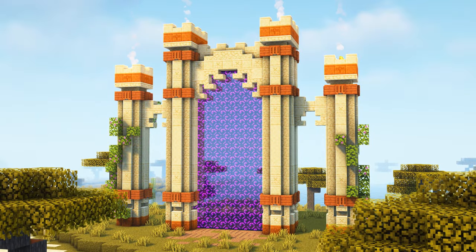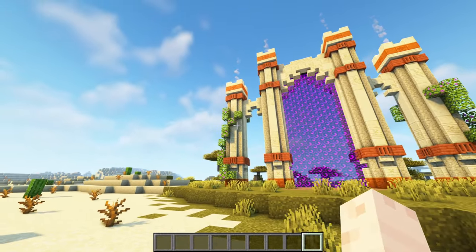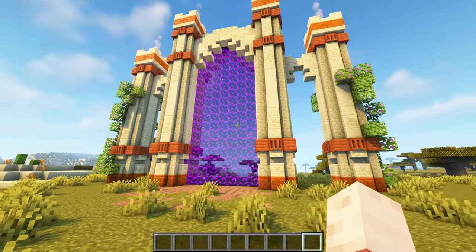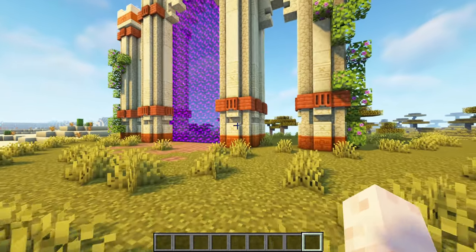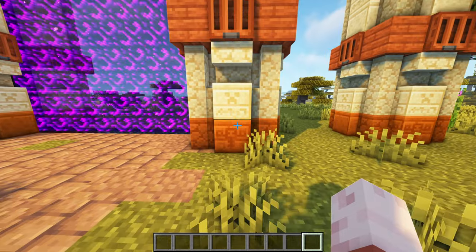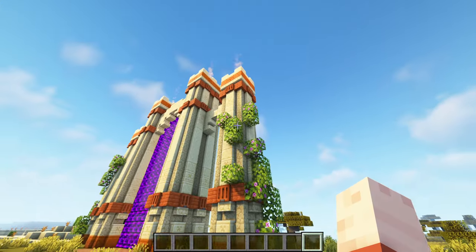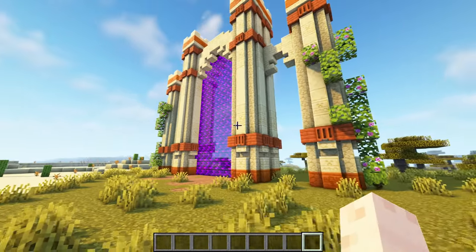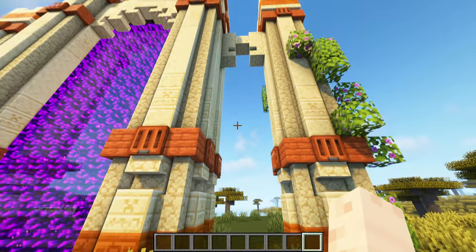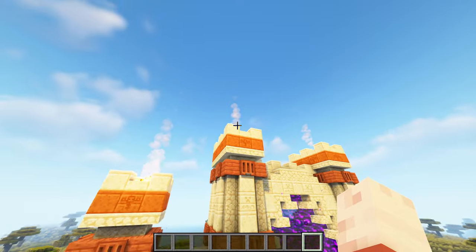Next up is this huge desert nether portal. It is made out of four pillars with two larger ones connecting the nether portal in the middle. The portal is made out of sandstone, smooth sandstone and chiseled sandstone. The orange parts are made out of acacia planks and trapdoors. On the bottom and top are used red sandstone blocks. To get a bit more color and contrast I placed some acacia leaves around the left and right pillars. On the top of the four pillars I placed campfires to get a smoking effect.